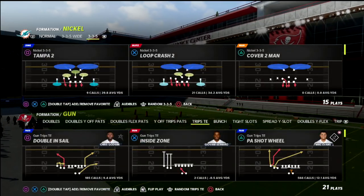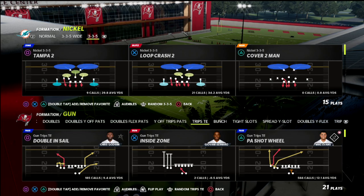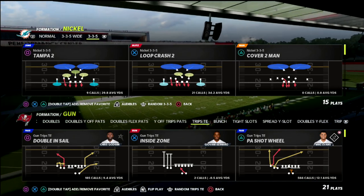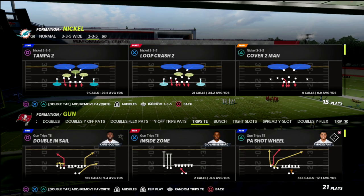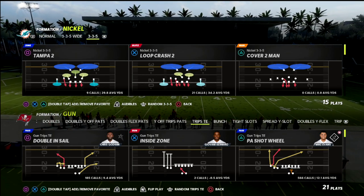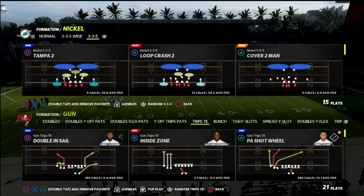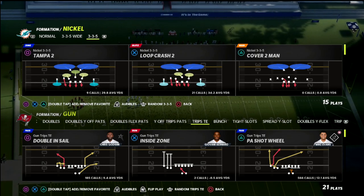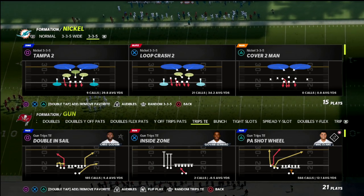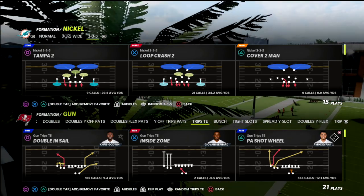In this video I'm going to be breaking down a shallow crossing concept, or just a simple slant post read that is going to be able to beat every defense in the game. The cool part is we're going to tee this up in a way that it can manipulate zone drops in pretty much any zone in the game. The route concept is a true read leveraging the slant post concept — this is out of trips tight end.